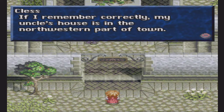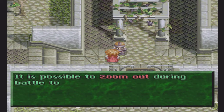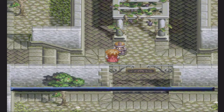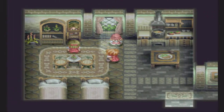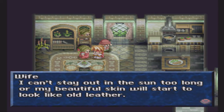If I remember correctly, my uncle's house is in the north-western part of town. You've been watching your surroundings during battle — good, that's the first step. However, you're watching only your immediate surroundings. It is possible to zoom out during battle to gain a greater view of the battlefield — press Start or Triangle during pause, then hold downward while holding Square to zoom out. I'll probably show that off later. Hurry Mama, let's go see the juggler. I can't stay out in the sun too long or my beautiful skin will start to look like leather.